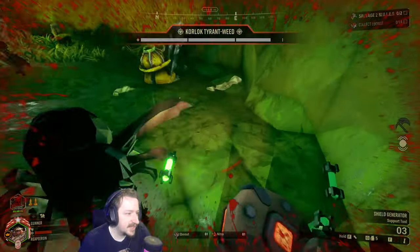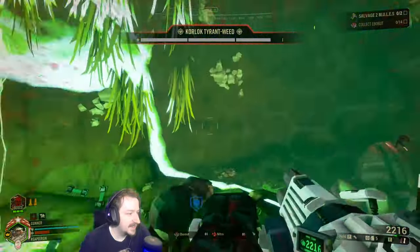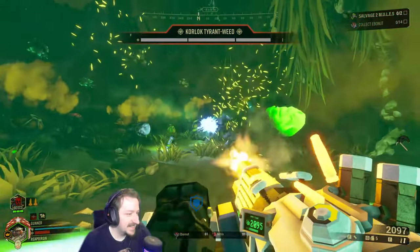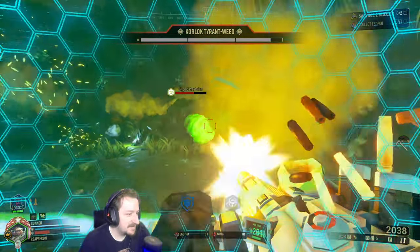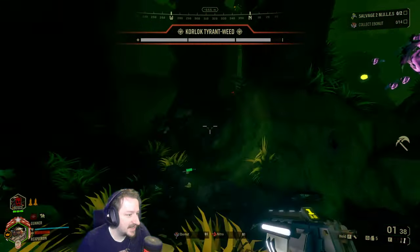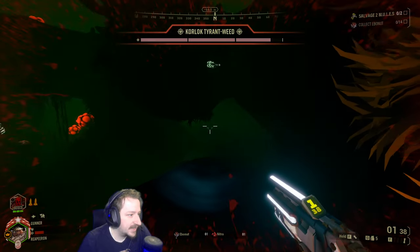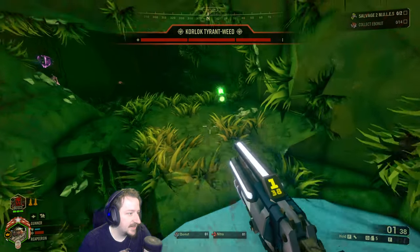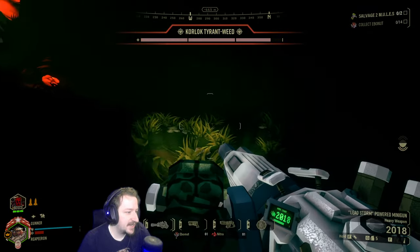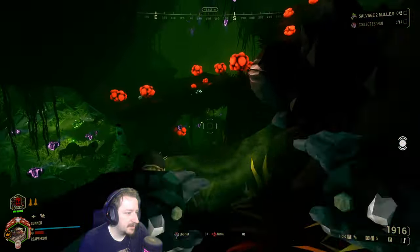We're gonna try using our dash to get potentially out of a bad situation and our shield to potentially save us here, because we don't have a whole lot of options besides this at the moment. One thing that gunner is lacking is kind of mobility — I think that might come to bite us here. The tyrant weed is vulnerable again. Let's get to a safer area and clear up all the smaller bugs, at least if we can, and potentially find some HP.